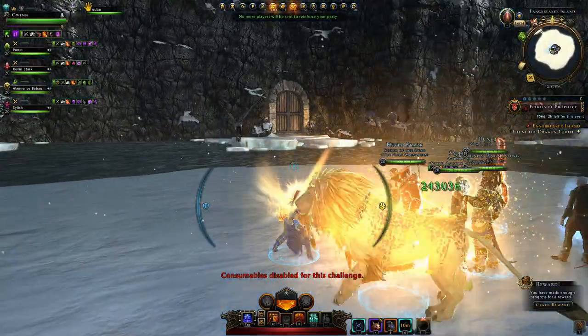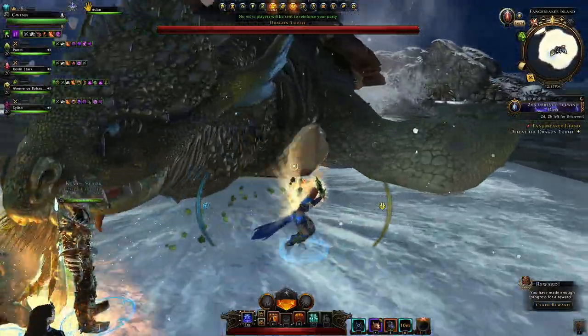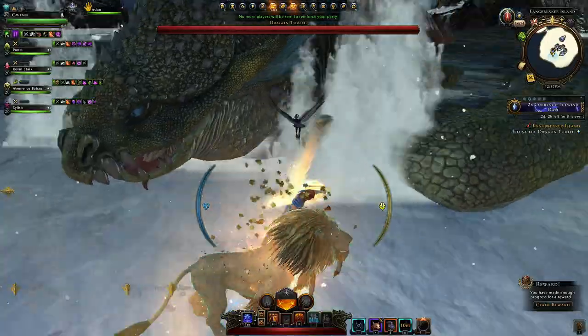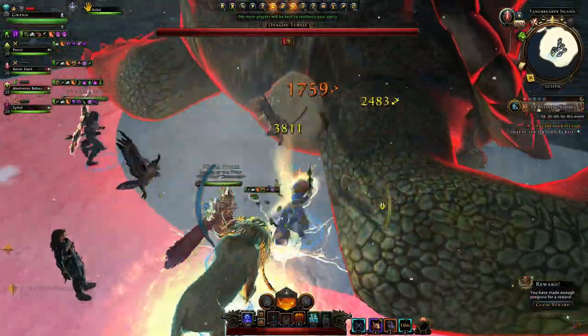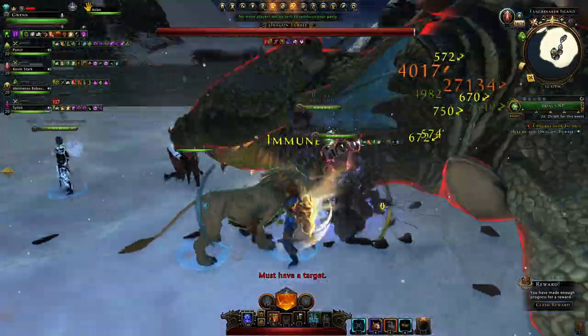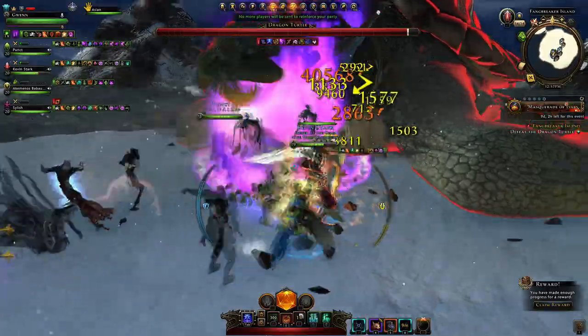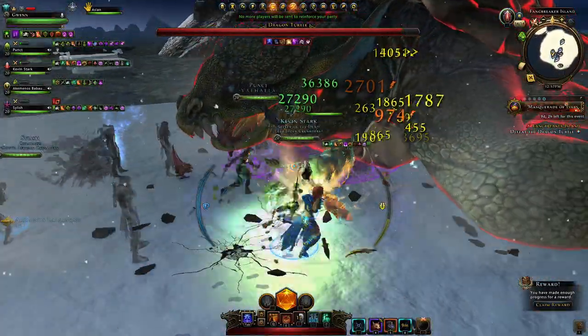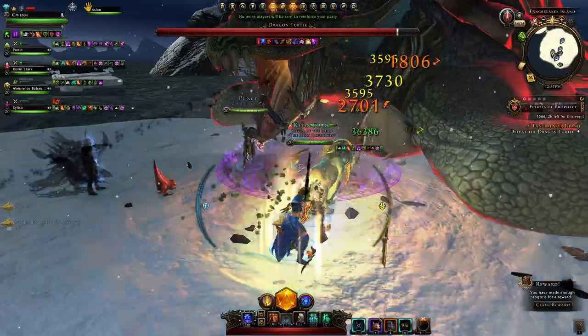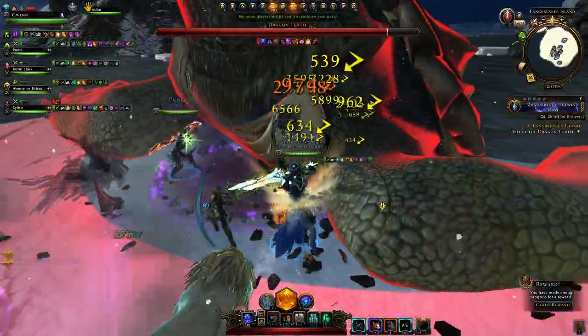We have to fight this giant turtle. Watch out — you're on a platform you can fall off the edge of and then you'll be dead. This guy has a bite attack which I highly recommend avoiding, and also a red area. In a normal dungeon the red area damage is very minimal, but the bite attack deals heavy damage — the guy in front of me really shouldn't be there.